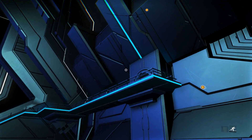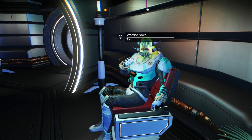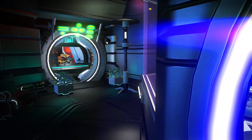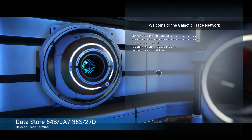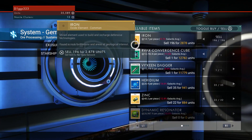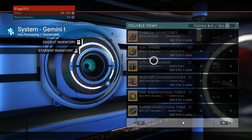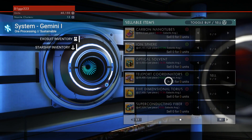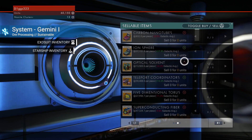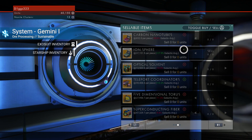I get such a sci-fi high playing this game. This is a fly slow zone — a no wake zone. There's a bunch of aliens up here we can go talk to. Here are your Vykeen guys — they're really ugly. And then we have the Gek right here — they're little kind of reptilian Ewoks. Let's do a little bit of selling. We can sell from our exosuit inventory: the Korvax Convergence Cube, the Vykeen Dagger, and all of this other stuff — teleport coordinators, optical solvents, ion spheres. The red symbol means it's above the galactic average; green means below. For selling you want things to be above the galactic average; for buying, you want below.